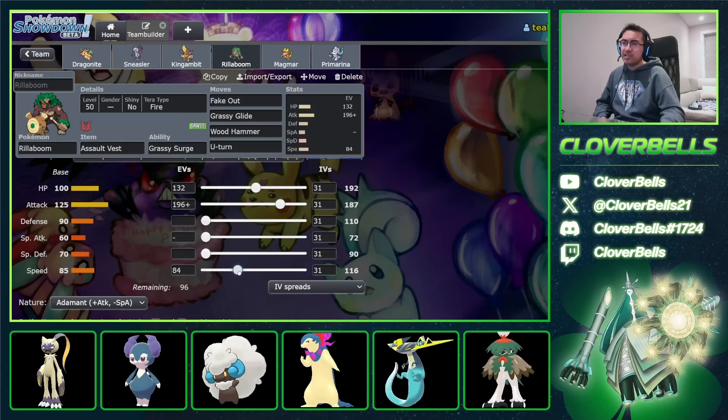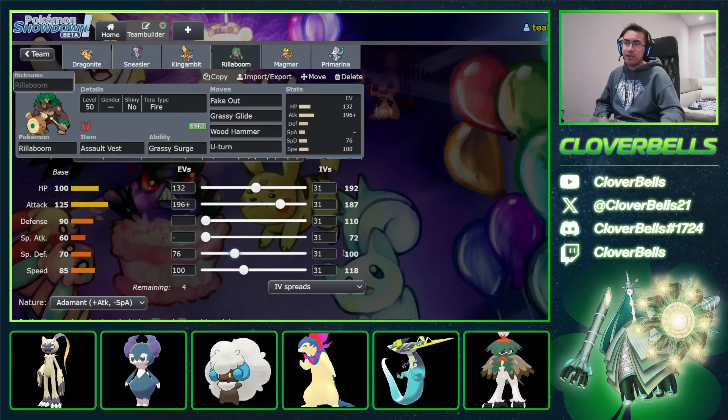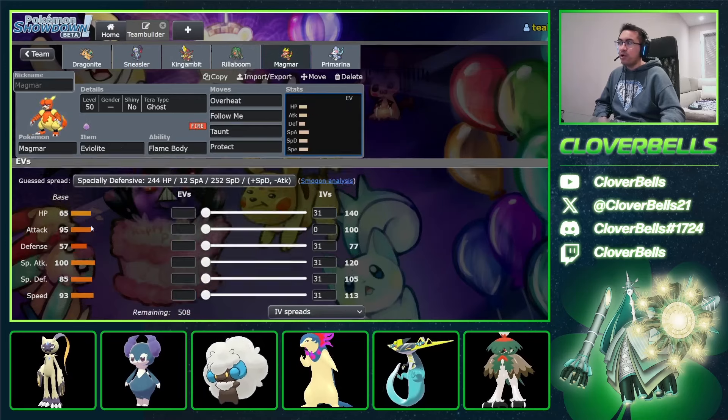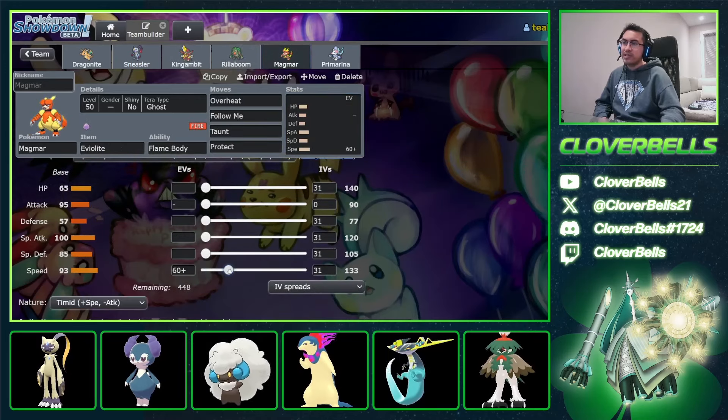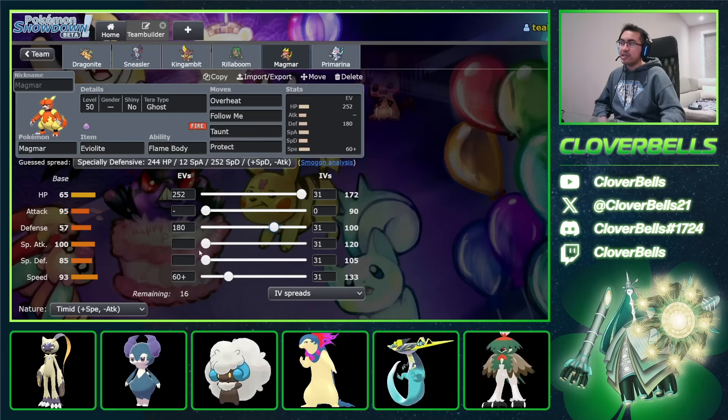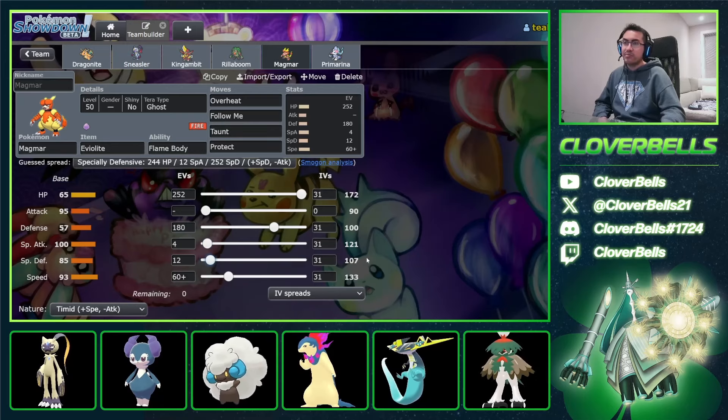After this, I just want about 100 speed — this is already a pretty fast Rillaboom meant to outspeed modest Pelippers. Then about 76 Sp. Def, just to break that nice solid triple digit number in special defense and it's a nice even number for the Assault Vest. For Magmar, I just go Timid and about 60 speed — this outspeeds Adamant Dragonite so you can potentially burn it. You can go a bulkier route with 250 HP, 180 defense, one point in Sp. Atk, and put the rest into Sp. Def.